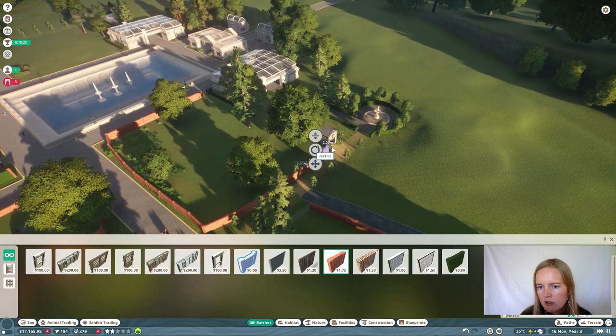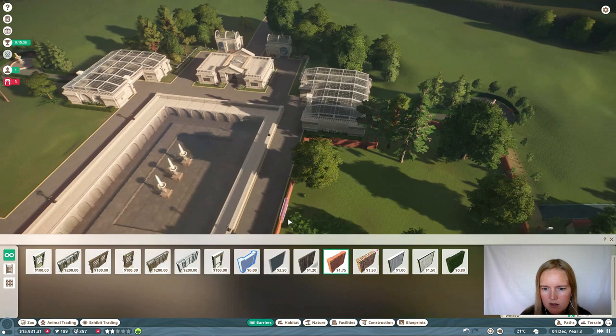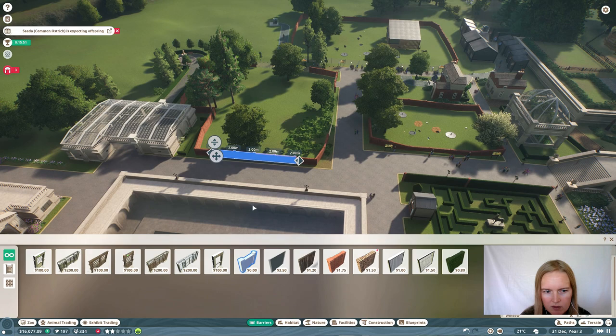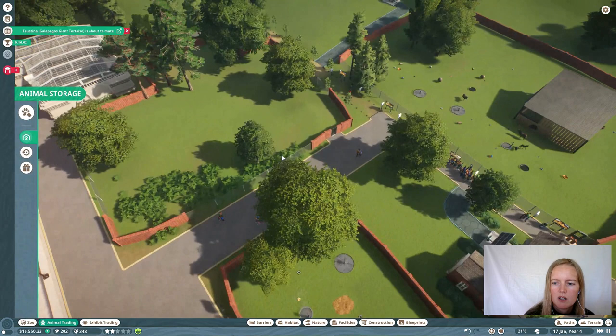Take it back to the start. Fence and a gate. Change some of the brick wall to glass so the guests can actually see them — when they don't see them they're not happy, obviously. Put the hyenas in there, and in the meantime we're gonna put shelter, feed, water and stuff like that in their habitat.